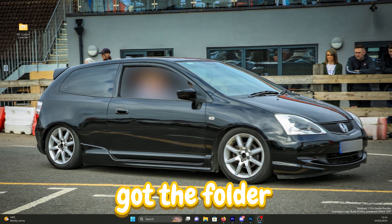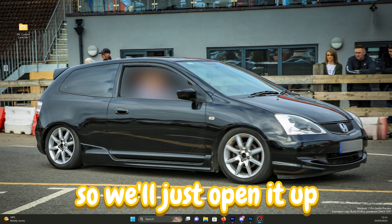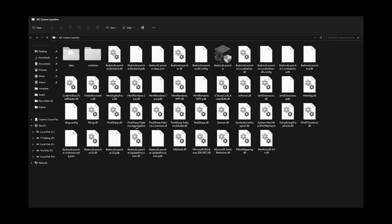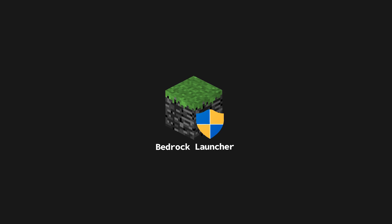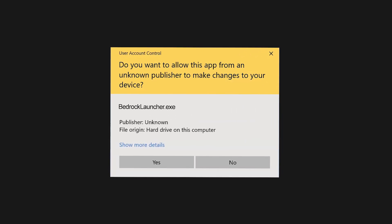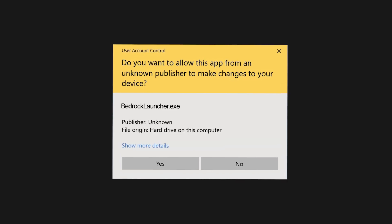We've now got the folder on our desktop so we'll just open it up right now, and yeah there are a lot of files in here — just ignore them. What I need you to do is hit the Bedrock launcher file, and of course it will want to make changes to your desktop, just allow it.